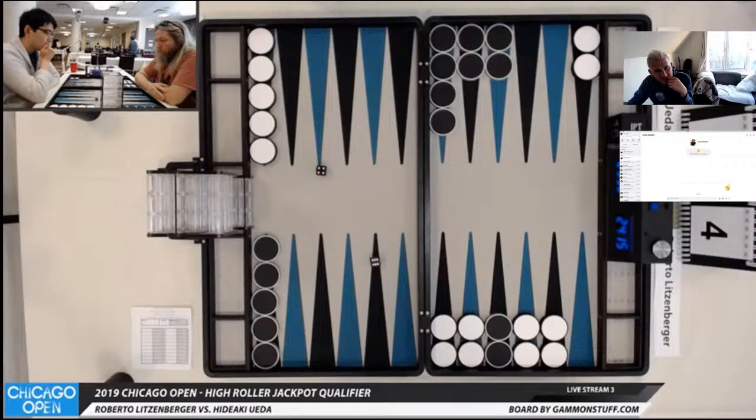The other thing that's very bad about white's position is that he hasn't got any checkers here — all his numbers have to be played off here or basically off there. If you have to play 5s from here, they go there, which is not safe yet unless it's a 5-2 or 5-3. Assuming that Hideaki doesn't make the bar, Roberto really needs to roll sixes to come out, and if he doesn't, his position will deteriorate.